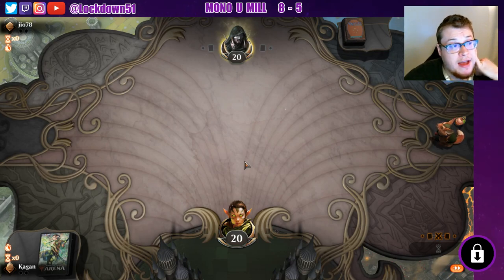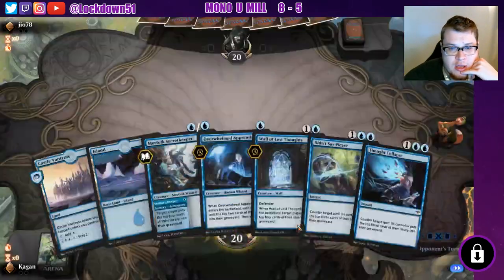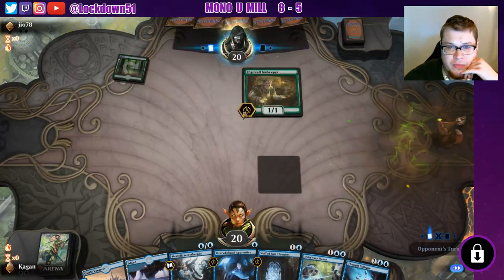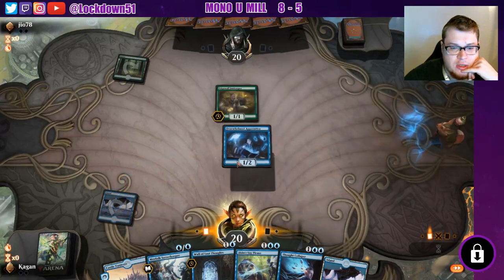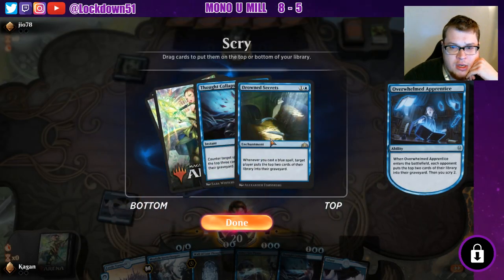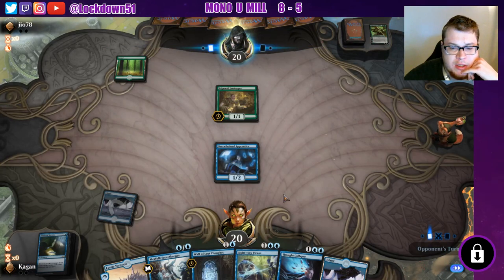After recording last week I edited the deck and finished it off because I finally had some wild cards to help out. Okay, that's a good keep — Overwhelmed Apprentice into our third land so we can get those counterspells set up. We're going up against an adventure deck. We have our land so let's scry and set up for our next turns — keep both on top. Play the Drowned Secrets, pass, and we're just going to start counterspell, counterspell, counterspell.